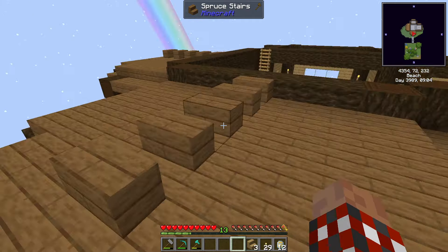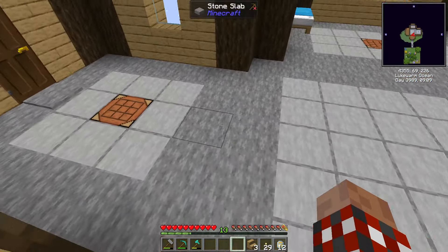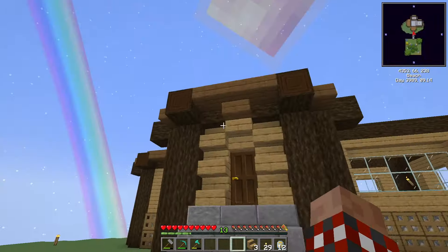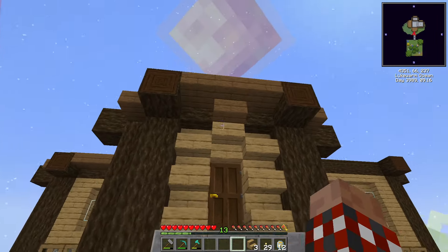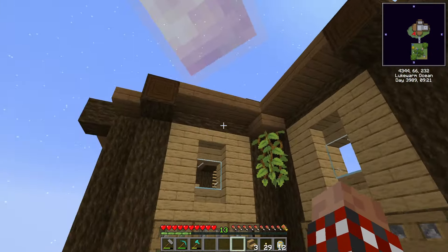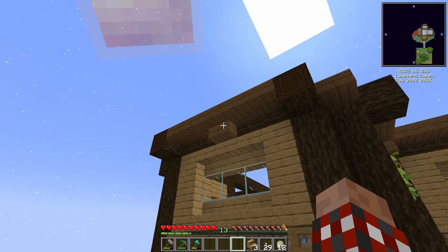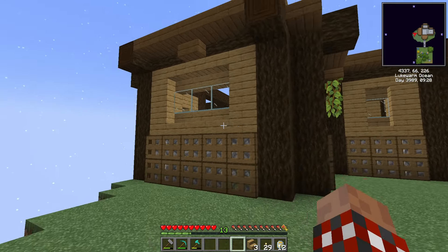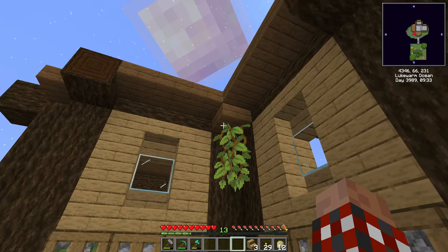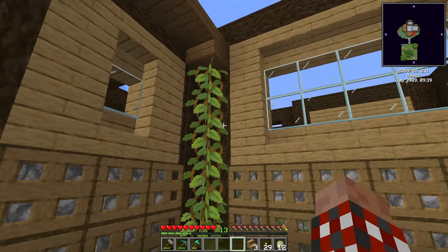I decided to use spruce for the roofs just to do something different. Just pretty much bog-standard slabs, but I put a row of stairs along here just to break it up a little bit. Not that I think I'll be able to see that until I can fly around. From here it looks pretty good - upside-down stairs there, just pretty much simple, another upside-down stair just to break up that line.